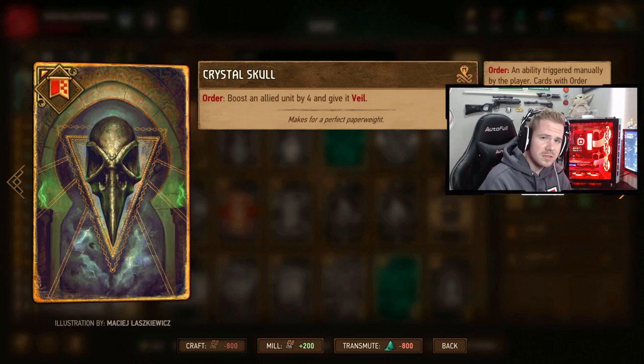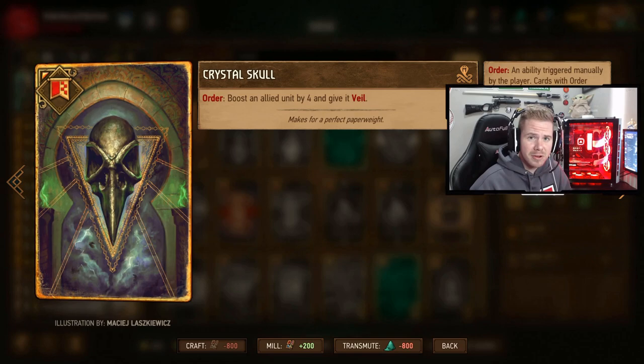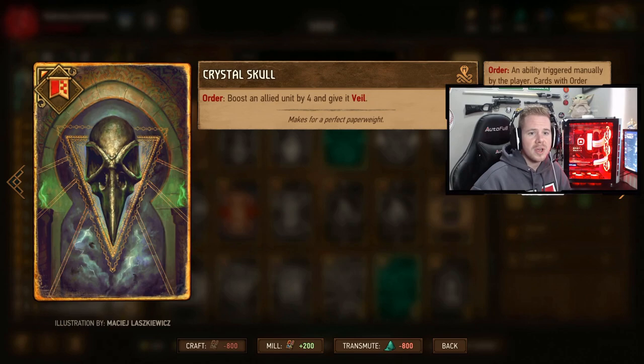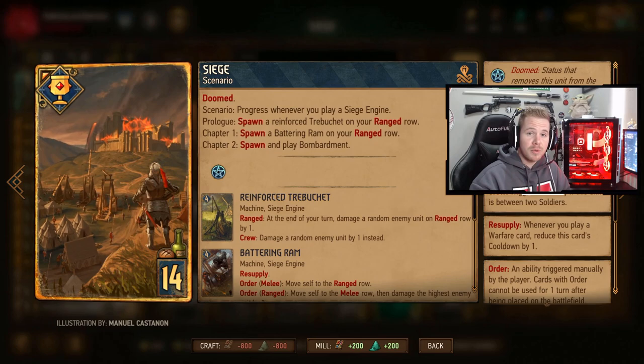The stratagem, if you have blue coin, is Crystal Skull. You can change this to Curse Scroll or Tactical Advantage for an extra point, but I use Crystal Skull because having Veil on a card can really help — it's good against Vampires in the first few turns, or if your card gets Ruptured. You probably want to use this as soon as possible on a soldier so you can keep Crew on a siege engine.